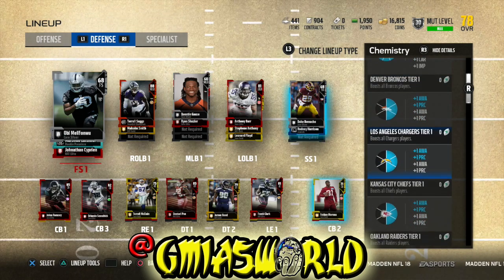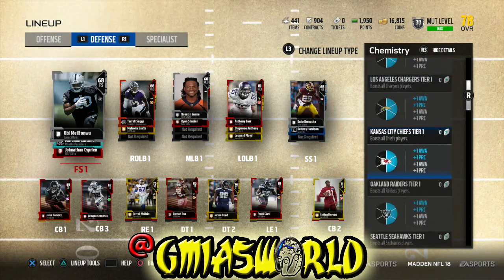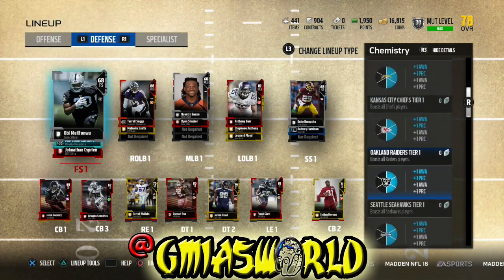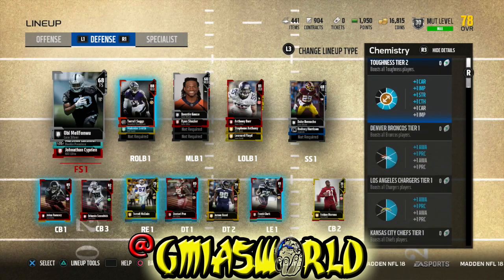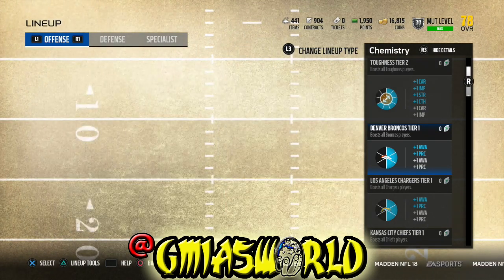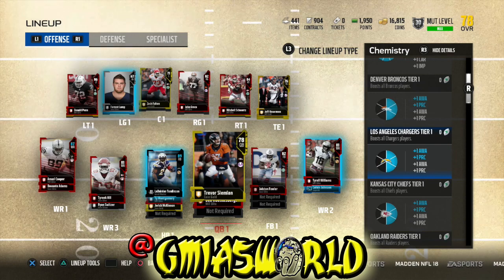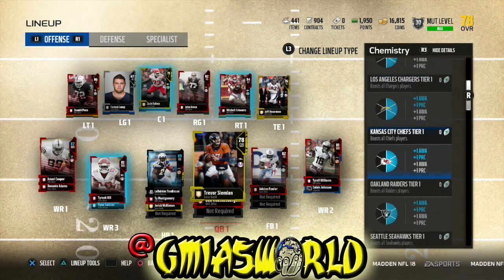For instance, Broncos at tier one give plus one awareness and play recognition; Chargers give awareness and play recognition as well. You can see what each chemistry does and how it matches the theme. You can also click on a chemistry to see which players are being affected by it immediately — that makes it easier to confirm who fits your chems.